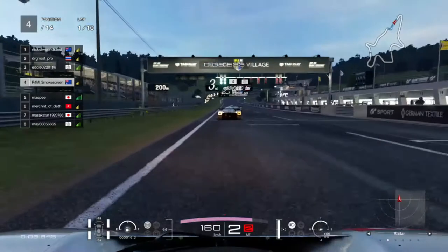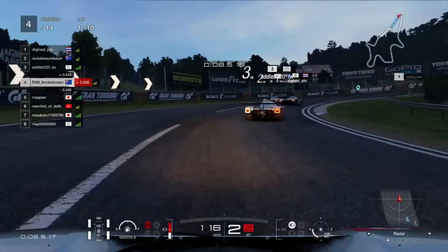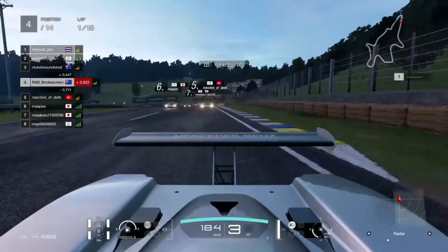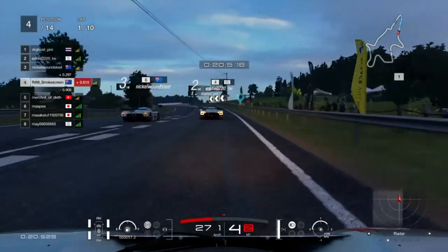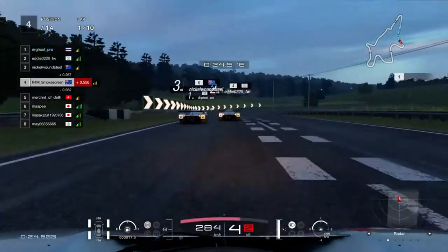We start this race here in fourth position, with a nice gap behind. We're just going to get into the slipstream of Eddy. Turn one — this is Daily Race C, so we have fuel use and tire wear, so the tires are going to be cold. When tire wear is turned on, tire temperatures are simulated, as that's not the case for Race B or in cases where there's no tire wear.